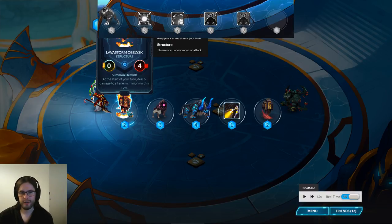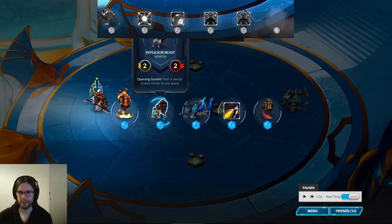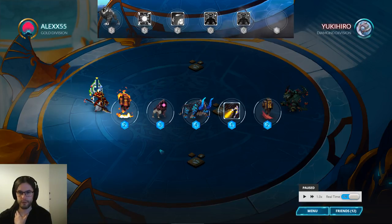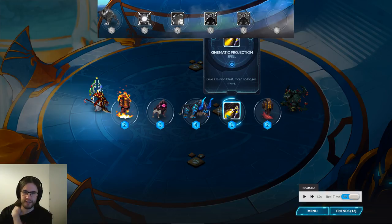It might be better to play it forward on the off chance Natural Selection comes out — you might as well play the most fragile obelisk first, and if it doesn't die you can try to protect it with Xerox, the dervish, and then maybe this or the Thunderhorn if you draw it. I would replace this and I think I'd replace Repulsive Beast — being able to go turn one, turn two, turn three is good. These cards are not likely to live.